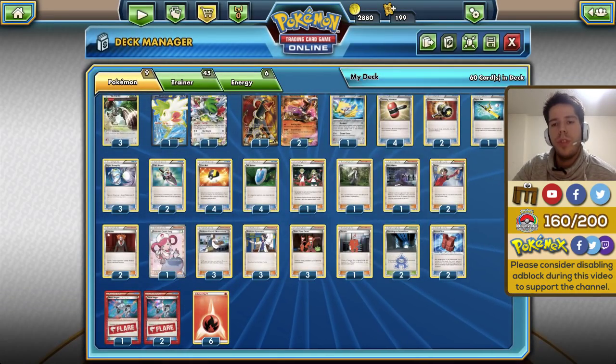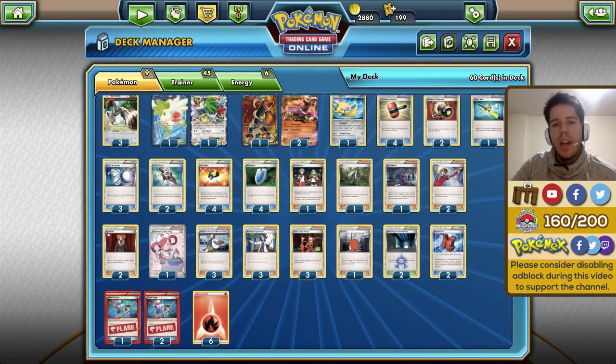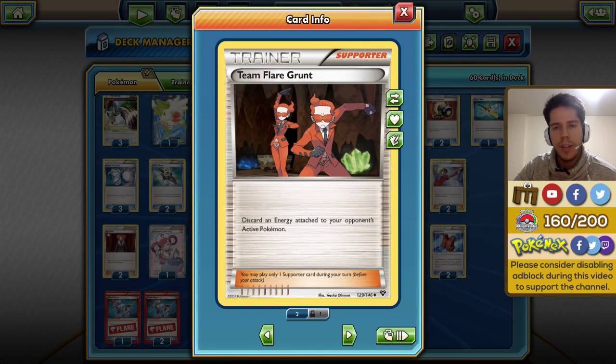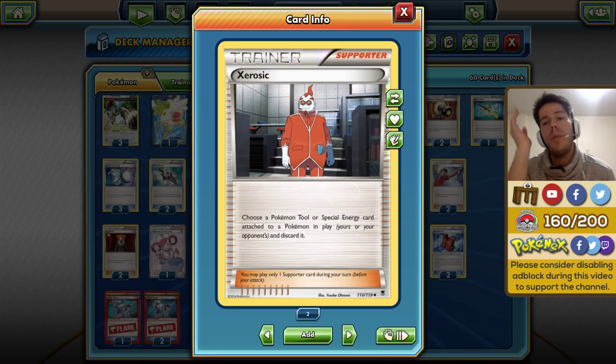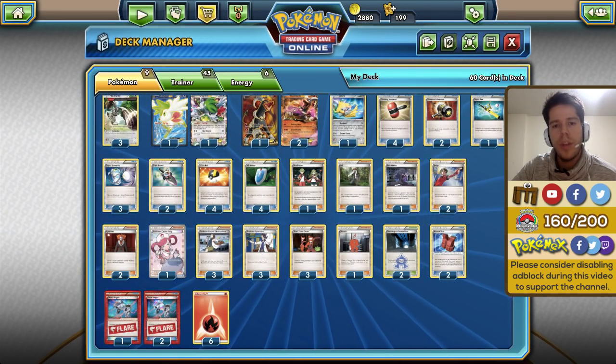We also feature one AZ to try to prevent prizes from your opponent, three Team Flare Grunt — a card I absolutely hate when used against me, so why not use three ourselves — and finally one Xerosic, because that can either remove special energy along with your Enhanced Hammers, or remove a Pokémon tool and potentially attach a Head Ringer, delaying your opponent even more.